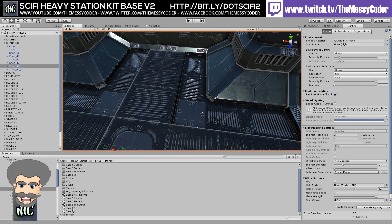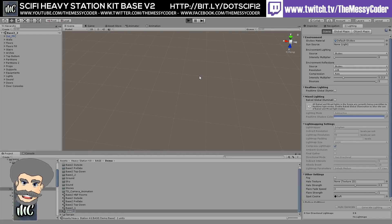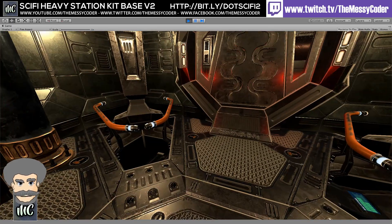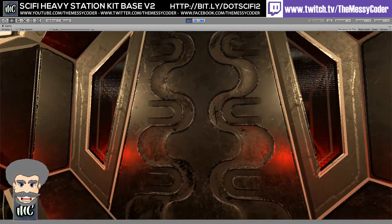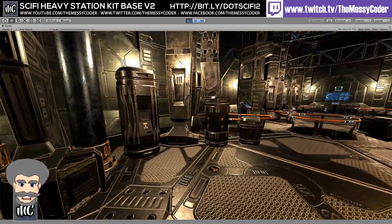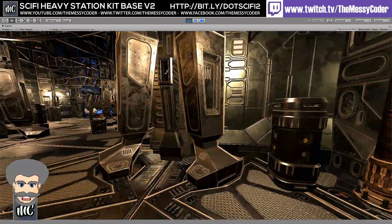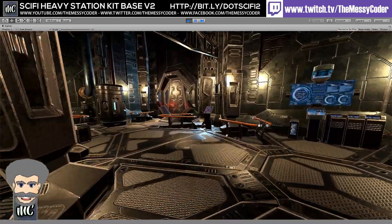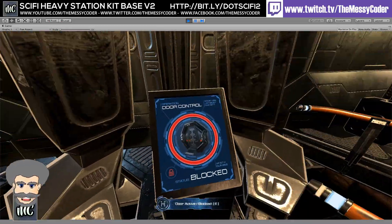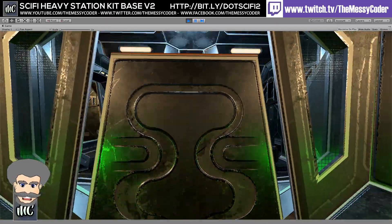Let's open up demo scene number two — we're inside now. Look at this: beep beep, can't go through this door. That's because we need to get some power to this door. Let's find one over here — here's a button. You get these scripts for free. Click — and now the door is green. And now I can go through it.